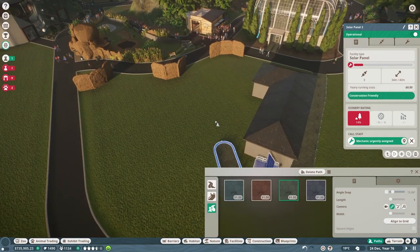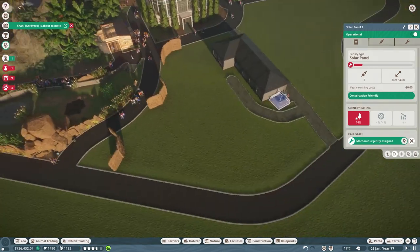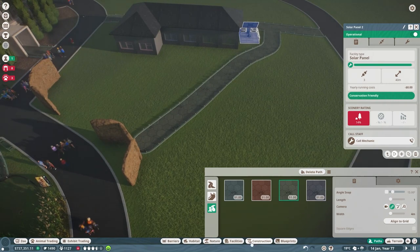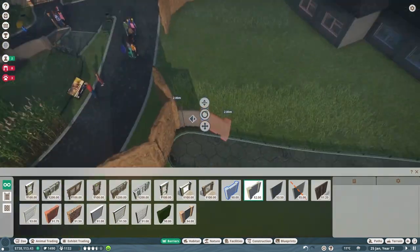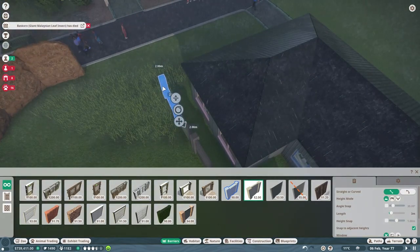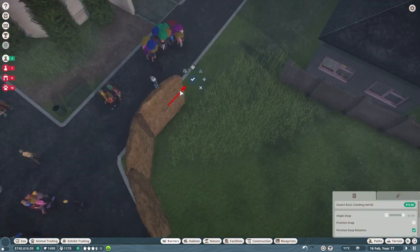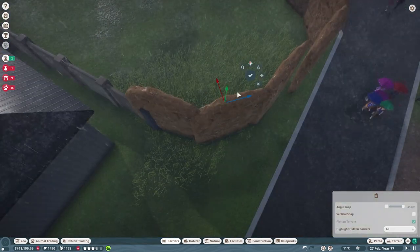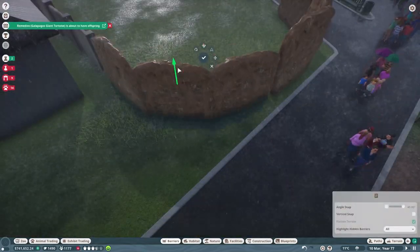This green space I'm working with right here is going to be divided into two, so we'll have kind of three animals right in this section, which I think will look really nice and flesh out this area. Right now a lot of guests are using that main path by the pizza place up there, so I kind of want to get more people going the back way around. We'll have a viewing window on this side and then a viewing window in between the aardvark exhibit.